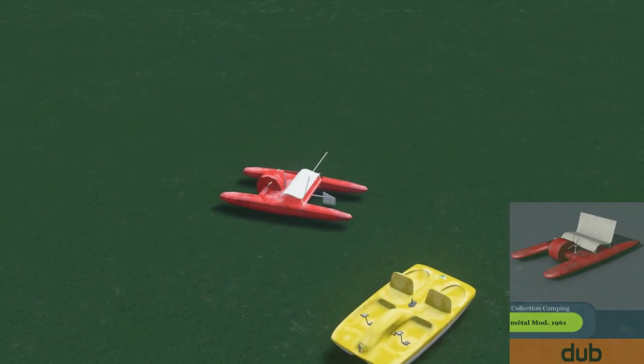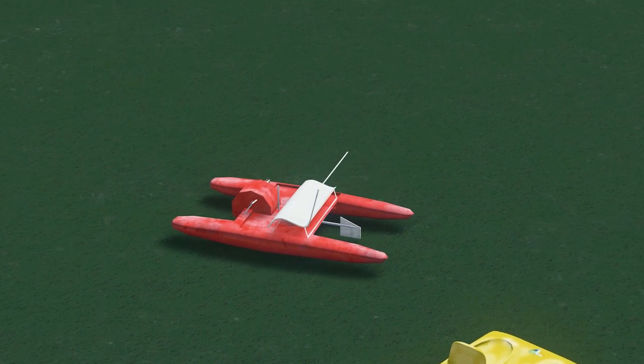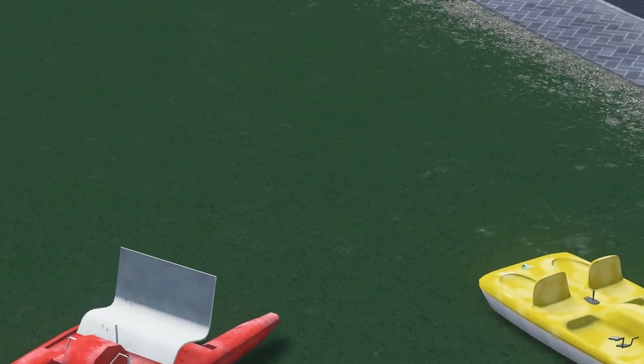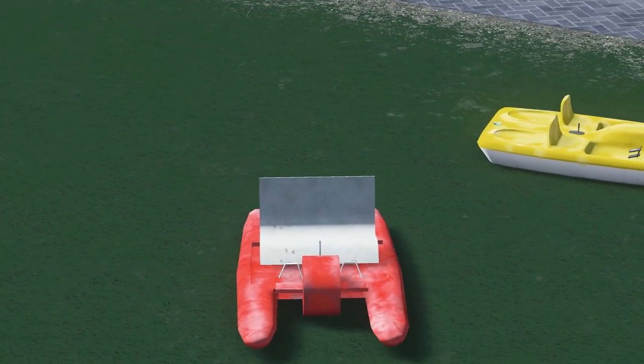Up next we have a very quirky model by Dubb - it's a selection of pedalos, and what better place to put these than next to the beach or against a big communal lake.